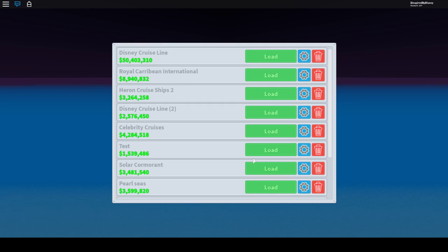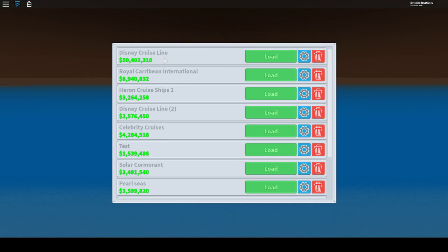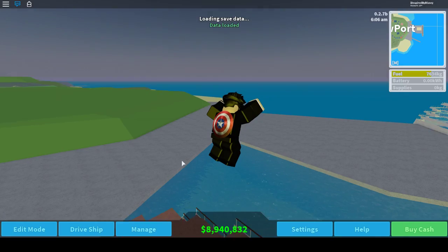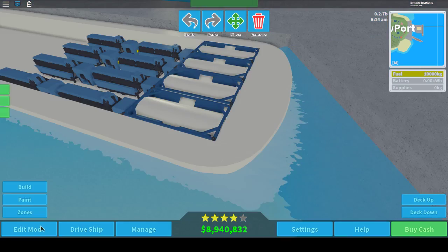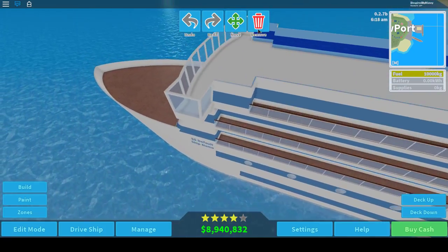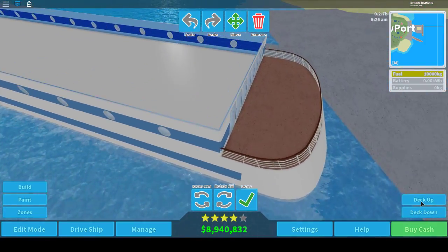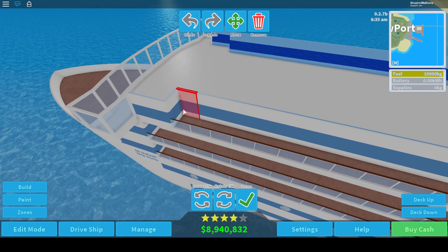Hello everyone. So let's go ahead and start. These are the two save slots I was working on, but I've kind of dropped that one. Today we're going to make a Disney Dream class ship. There's one thing I don't like about Magic class — it's easier to do Dream class, so we'll do Dream class.